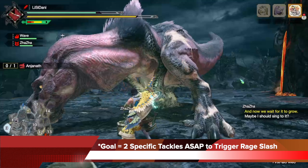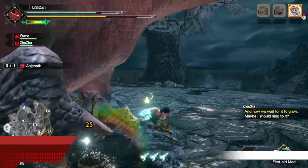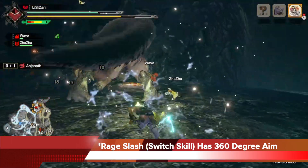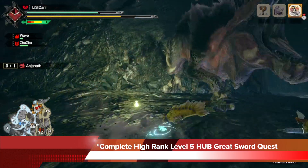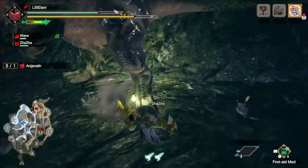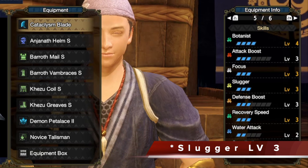When it comes to high rank late gameplay with the greatsword, your goal is to do two specific tackles ASAP to trigger Rage Slash. The two tackles you must do are a weapon drawn tackle into a strong charge tackle. And once you do those tackles, you'll be able to trigger a Rage Slash, which is a switch skill with 360-degree aim. You'll have access to this switch skill once you complete a high rank level 5 hub greatsword quest. Make sure you complete that quest to get Rage Slash — it will open up your game. Gear-wise, you want Slugger level 3 as your skill, which is very important.